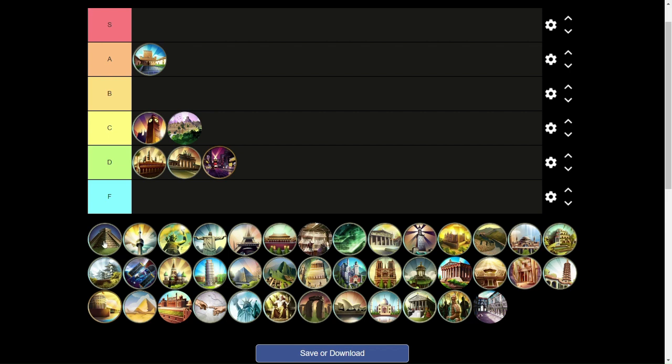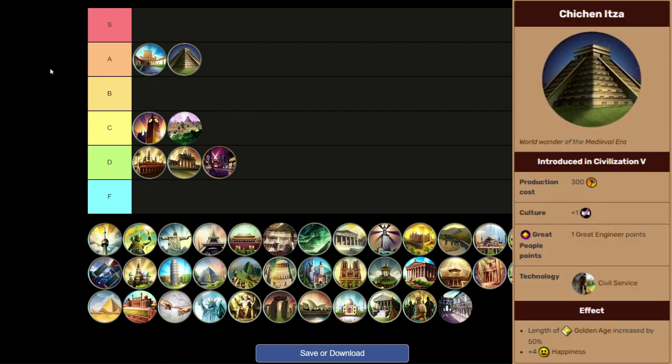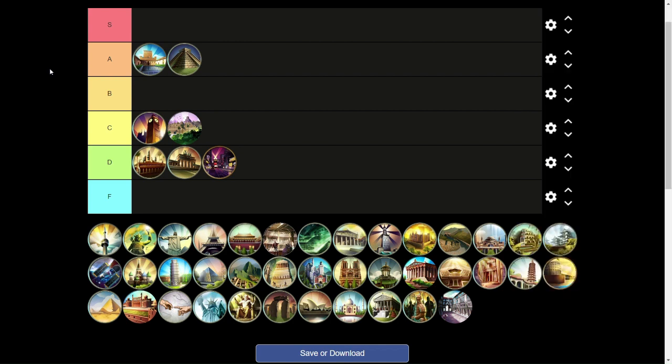Moving on to Chichen Itza, which is another A tier wonder joining Alhambra. I didn't think this wonder was that great until recently. The plus 4 happiness is solid, and the Golden Age length increased by 50% means your Golden Ages go from 10 turns to 15 turns. That's another 5 turns of plus 20% production, plus 20% culture, and extra gold on all tiles. Chichen Itza might be overlooked, but increasing those Golden Ages can be really helpful to snowballing your empire.